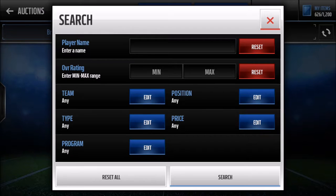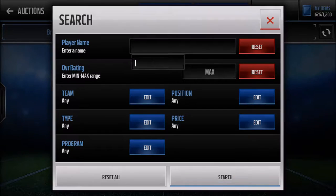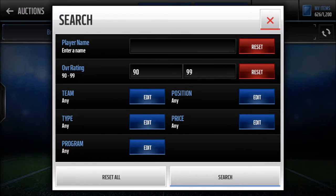First, what you're going to want to do is think about what might sell. You have to think about what type of players not only do a lot of people put up, but also a lot of people would put up for cheap. What I knew is that a lot of people would put up elites for cheap because they weren't checking prices. The next thing you want to check is what type of players are worth a lot of money. For example, base elites are only worth about 10k, but 90 elites are worth a bunch.